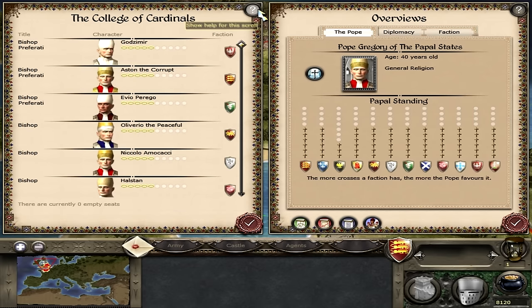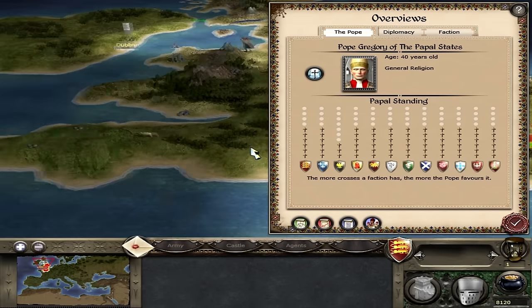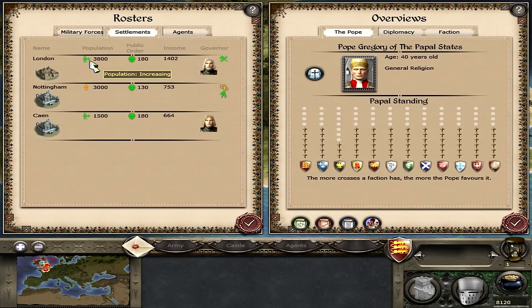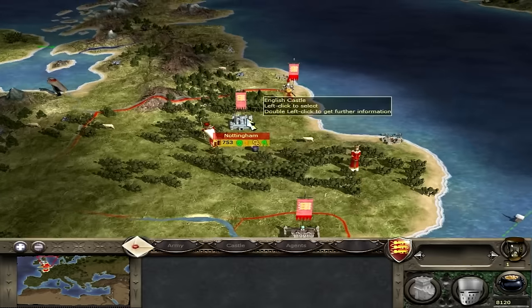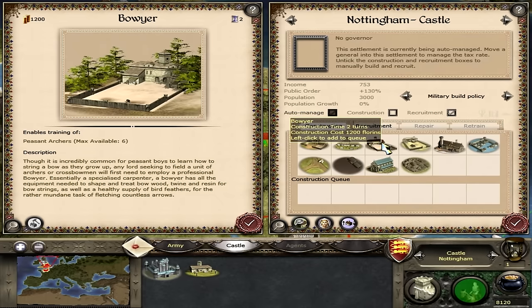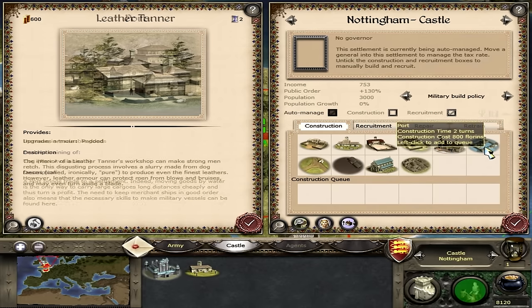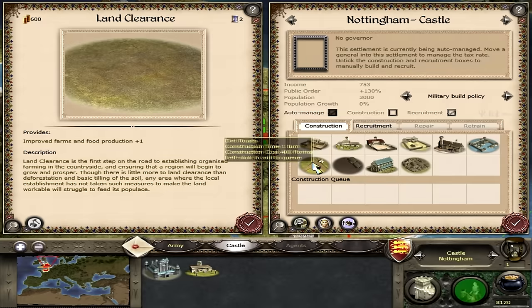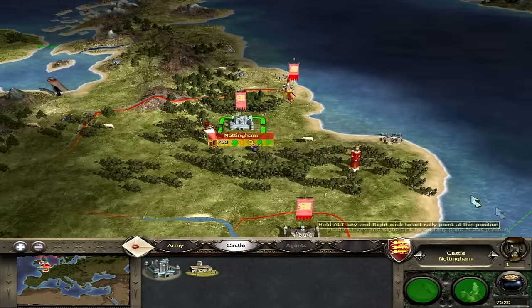The faction roster shows London's population is green with growth, but Nottingham has no growth — something to fix. I click on Nottingham's construction window and build land clearance for 600 florins to help food production and growth. We also have ships which can transport men between ports. I group two ships into one navy for better defence in case of attack.